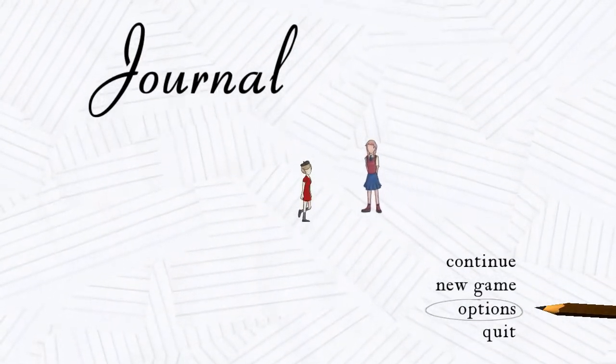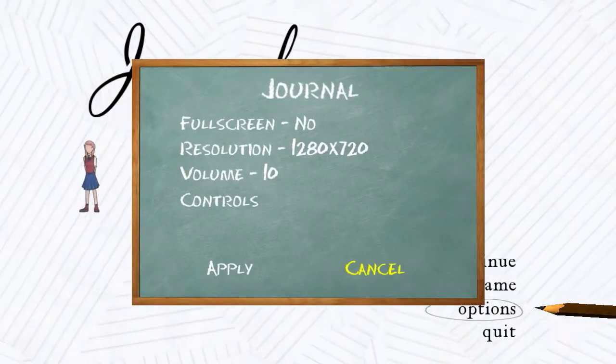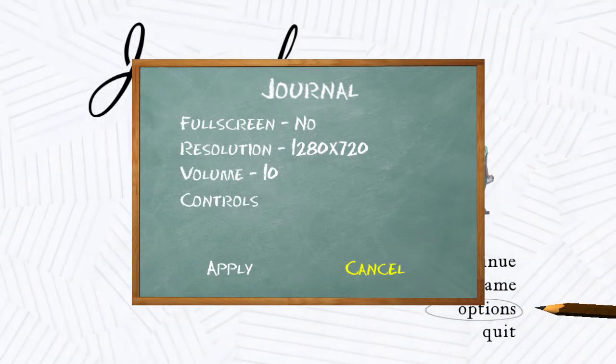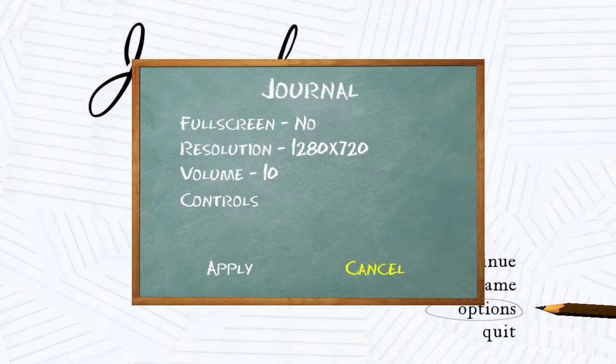Before we get into Journal, I'm going to take a look at the options menu. We have full screen and resolution options, which are good. I like those, but we've got voice acting and music in the game, but they're both tied to the same volume slider, which is not great.